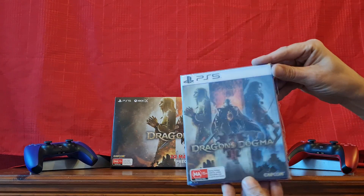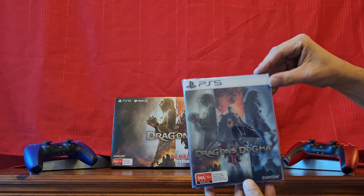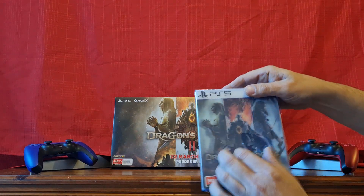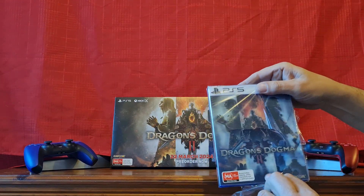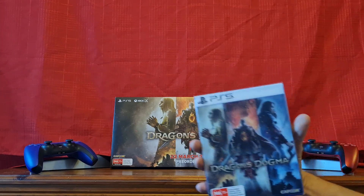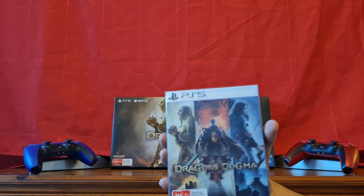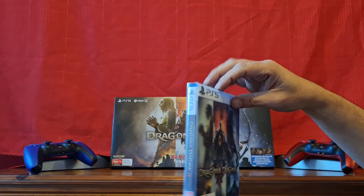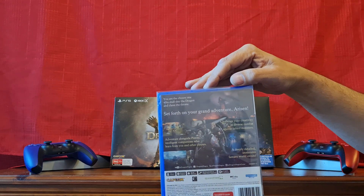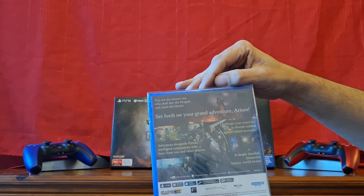We've got a bit of a 3D artwork cover there guys. We'll quickly open it up and have a look inside. That's your 3D artwork cover there — looks like a bit of a cover sleeve. So that's your back cover there: 'Set forth on your grand adventure.'